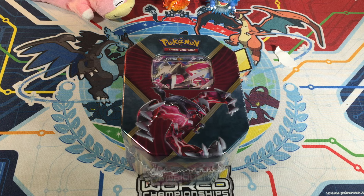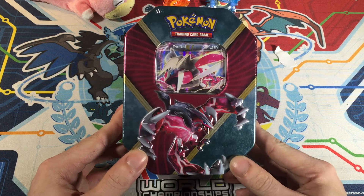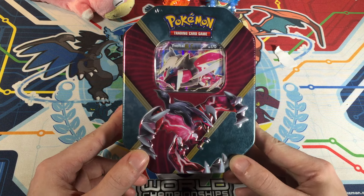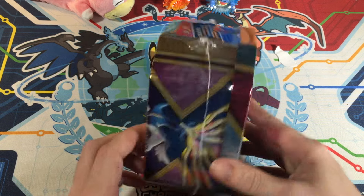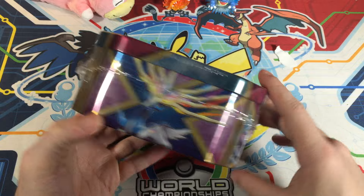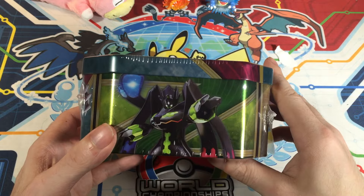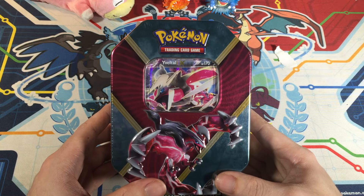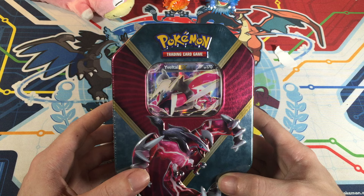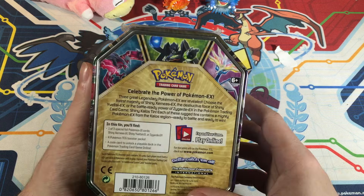Hey guys, Cooper here, and today I have a new tin to open up for you guys. This would be the Shiny Yveltal EX tin. They recently released these — there's a Shiny Xerneas, a Yveltal, and a Zygarde tin. This one, of course, is the Yveltal. I'm going to get the other two eventually, but for now I've got this one. I'm pretty excited.